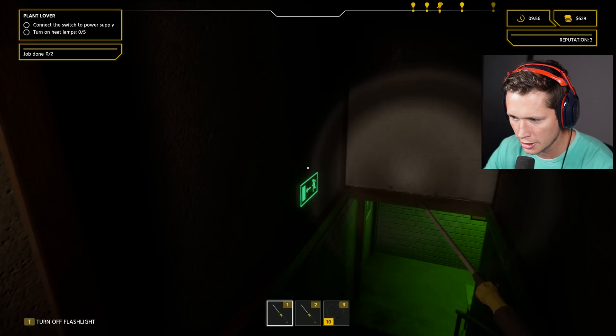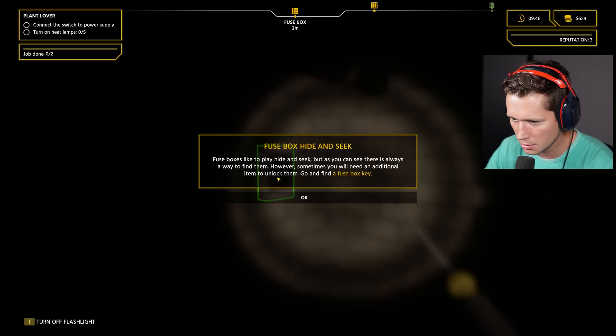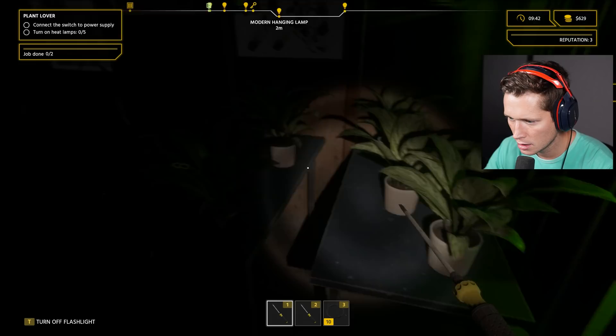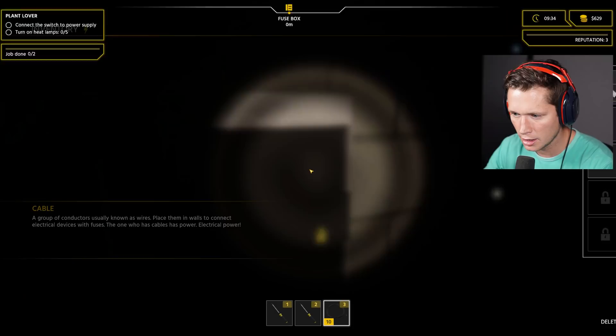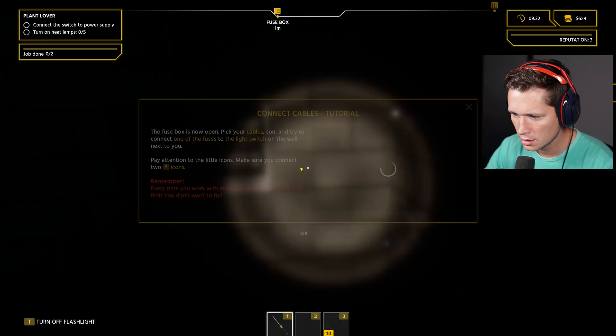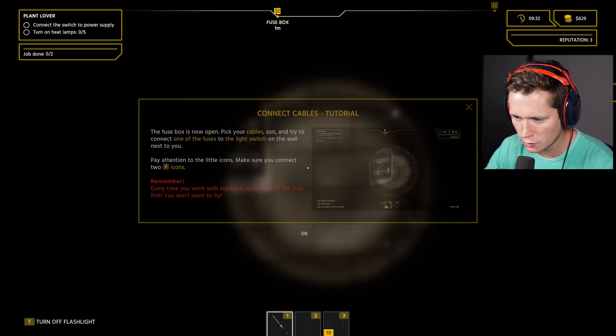We've got a flashlight. There's a 'no smoking' sign and a secret passage — this is a little creepy. 'Fuse boxes like to play hide and seek, but there's always a way to find them. Sometimes we need an additional item to unlock them — find a fuse box key.' Found a key hidden in the plant. Use the key to unlock it. 'Connect the cables tutorial — pick your cables and connect one of the fuses to the light switch in the wall. Pay attention to the icons — make sure you connect the two lightning bolt icons.'